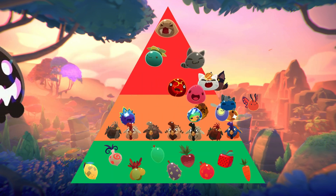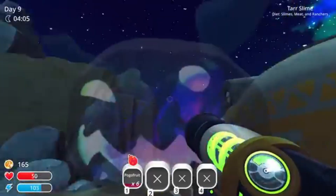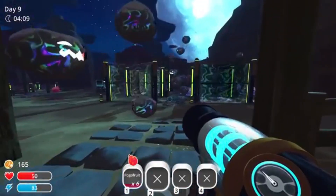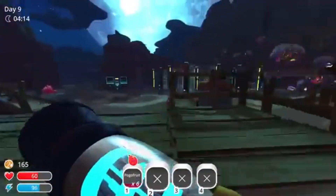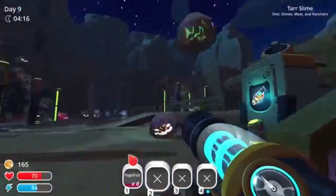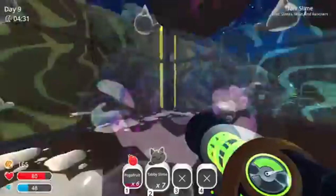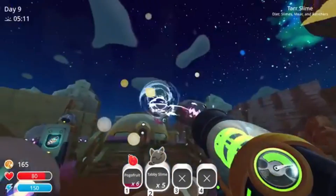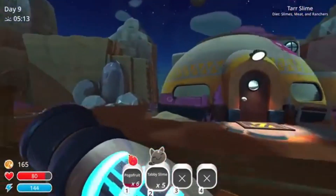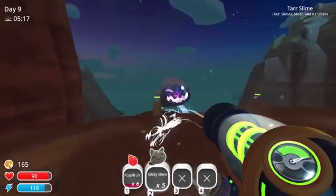And then there are the tars. They don't fit neatly into our food pyramid — they break it. Created through excess, when slimes absorb too many plots from incompatible species, they become aggressive, uncontrollable, and ecologically catastrophic. They consume everything: slimes, chickens, entire populations. This structure — with producers at the bottom, consumers above, and destabilizing forces at the edges — is more than just a game mechanic. It really feels like a working model of how energy and risk flow in real ecosystems.